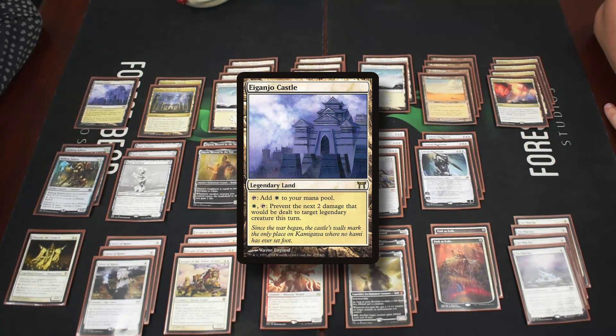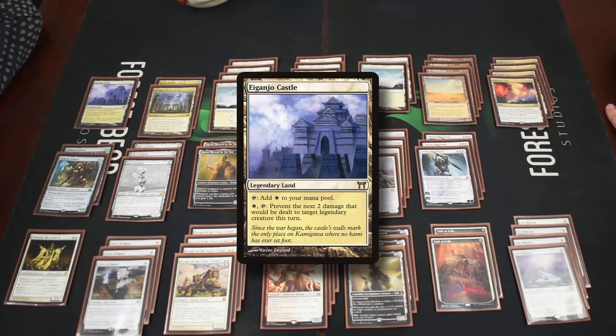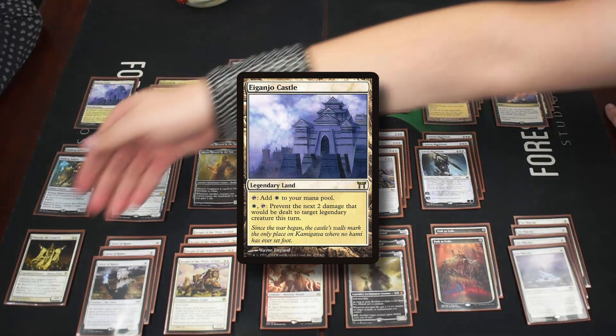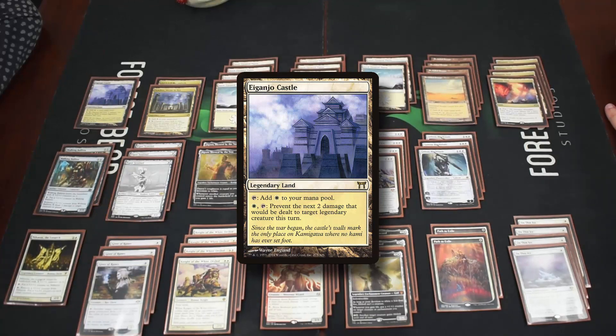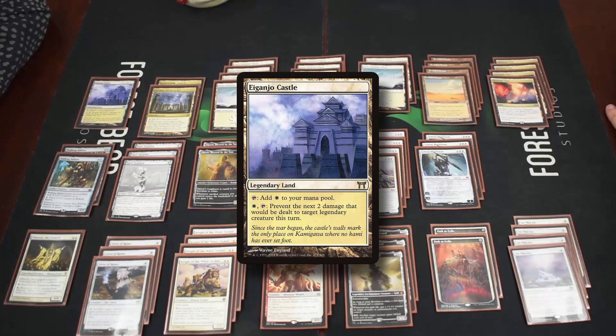We have one copy of Eiganjo Castle, which taps for one white, enters untapped, and can pay white and tap to prevent two damage to a legendary creature. Heliod being indestructible doesn't care, and Gideon prevents damage when he's a creature, so it really only protects Daxos or Kaheera.